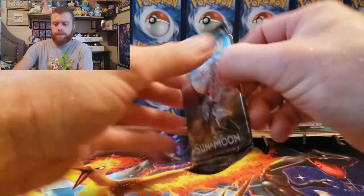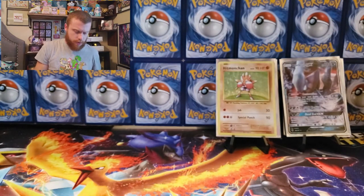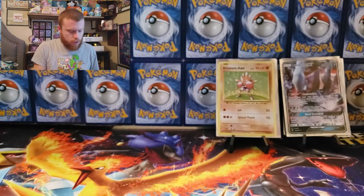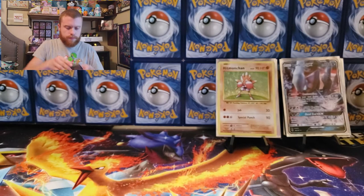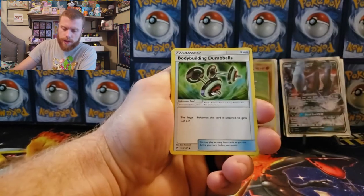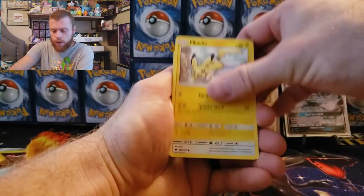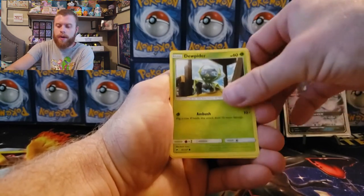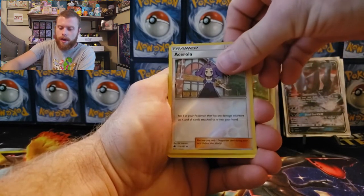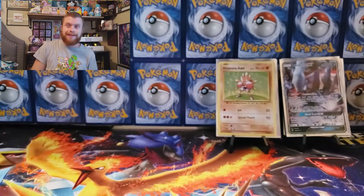Burning Shadows, last pack — let's go! Fire energy, Salandit, Bodybuilding Dumbbells, Stufful, Espurr, Pikachu, Noibat, Dewpider, Tangela, reverse holographic Acerola, and our last card is an Alolan Exeggutor non-holographic. So I pulled the holographic and now I got the non-holographic. Nothing out of the last pack for that tin.